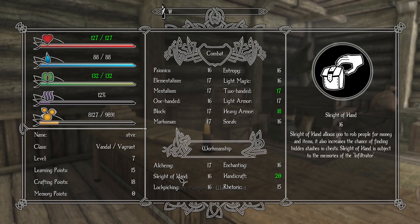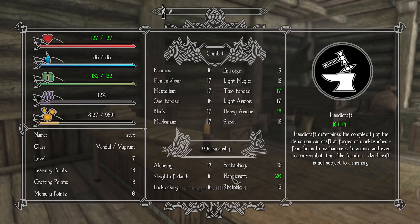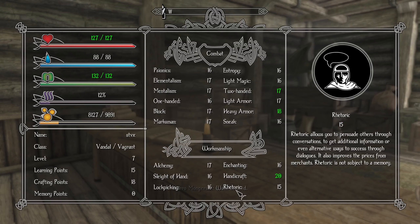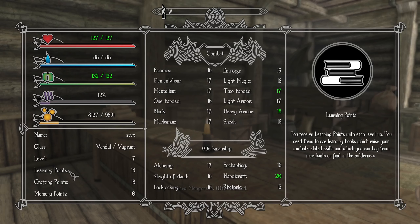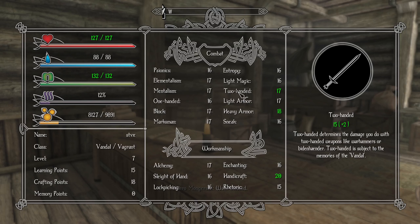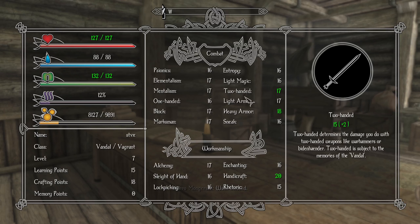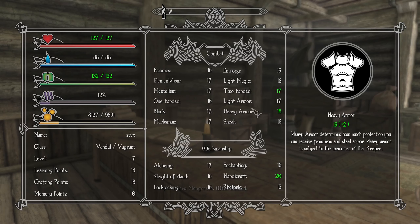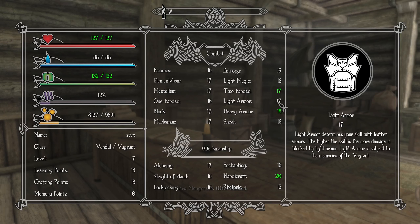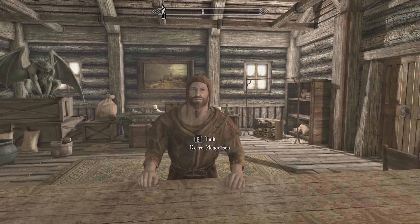Rob people, finding hidden stashes. Handicraft is like the best one, and Rhetoric — Persuade, 15. So I want to go two-handed obviously, light armor as I can, 10. So two-handed light armor probably goes to 25. I believe those are... so like 8 and 10, so that's quite a lot.